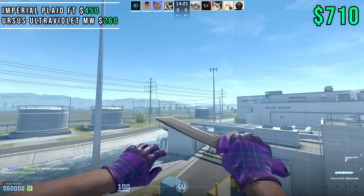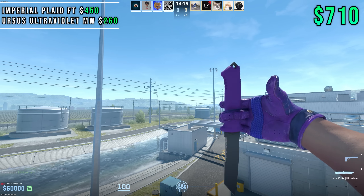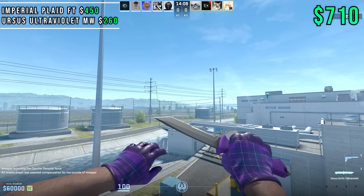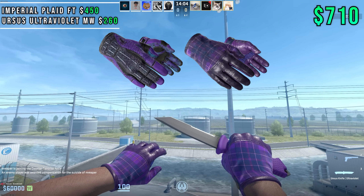For number four, we're going to be at $710 — pretty far from the $1,000 budget — and we're going with Imperial Plaids in Field Tested mixed with the Ursus Ultraviolet in Minwear. In CS2 we really have two good purple gloves: the Pandoras and the Imperial Plaids. Pandoras start at like two or three grand, so the other choice you have is Imperial Plaids, which I think people sleep on.